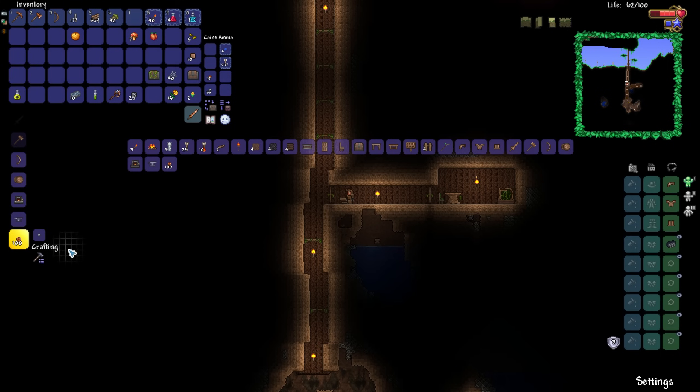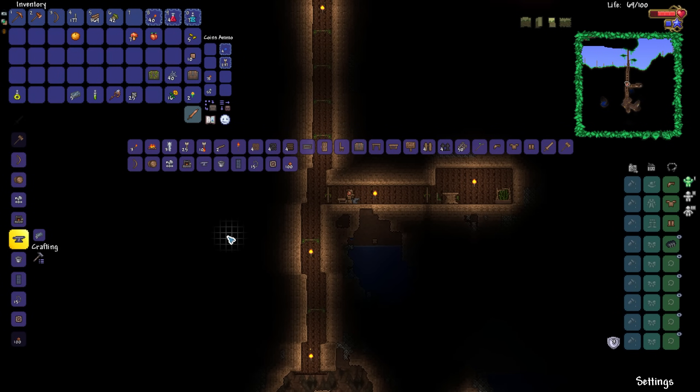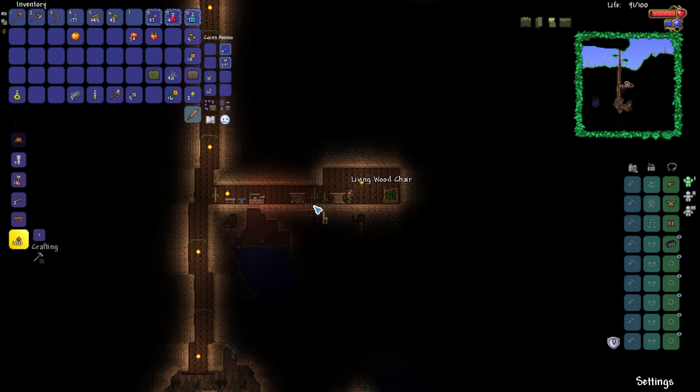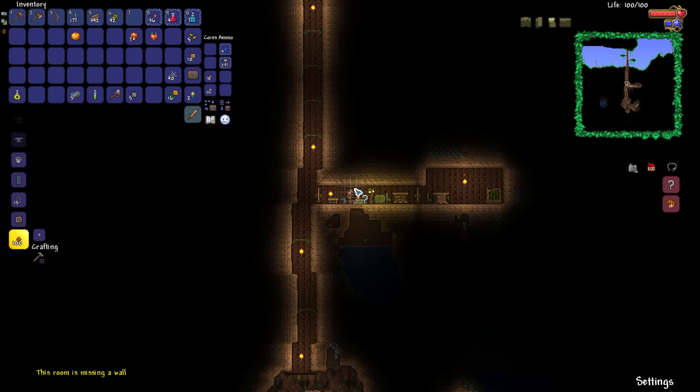What I can do is make an anvil — wow! I got myself a whole bunch of lead bars. If only we had one, maybe two more lead bars, I'd be able to make myself a lead bow — that would have been pretty handy. I just put down a dresser. I always forget that dressers have storage, so why don't we put all of our vanity items in here? It makes sense. So there we are — room is still missing a wall, I still need to do the whole replacing the background walls thing.